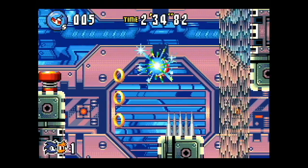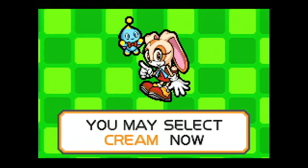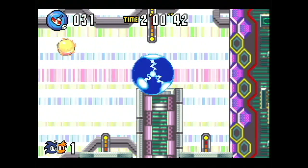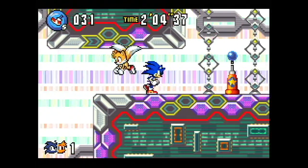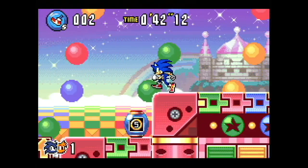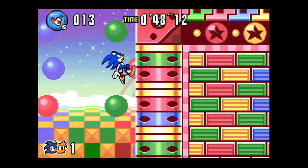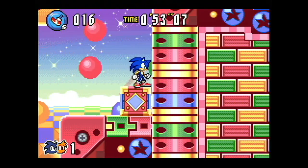Only Sonic can unlock the extra characters. Knuckles, Amy, and Cream are all unlocked after beating the third act of Zone 2, 4, and 6 respectively, but only if Sonic is the lead character. On a non-recorded run, I did a playthrough with Tails and was confused why new characters weren't being unlocked. It's an odd game decision, and puts a strange and unnecessary restriction on the partner system. Two additional moves are added to each character's arsenal: tag actions.